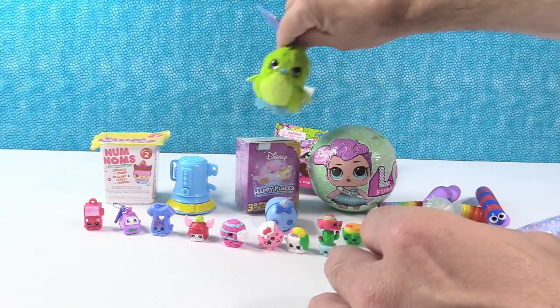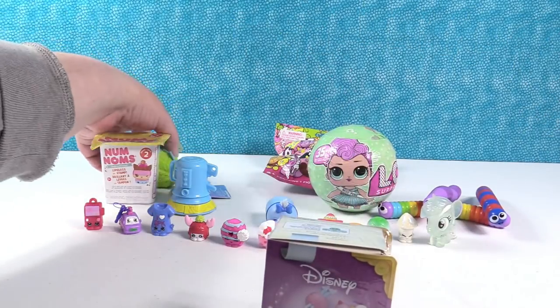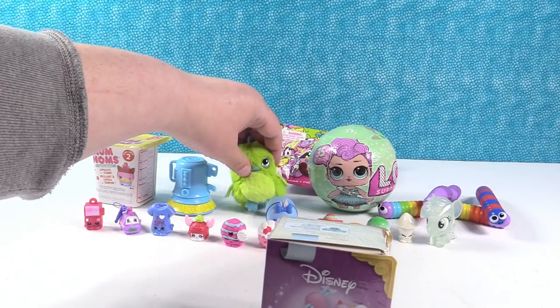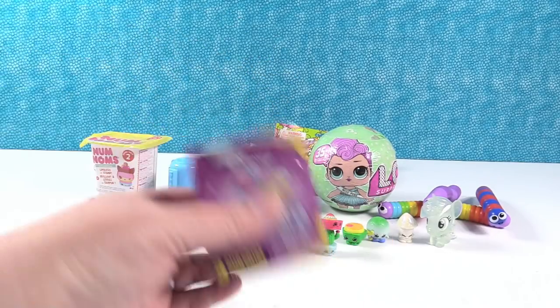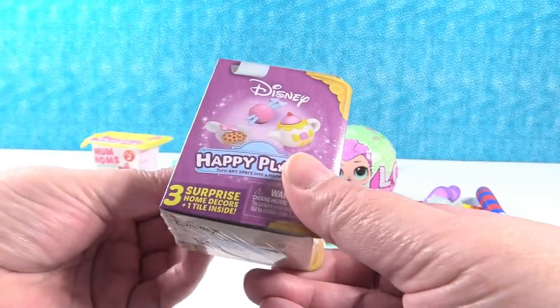Alright, a little green draggle — it's going to sit up there, or he's going to fall. I'm going to go ahead and open that and put the little draggle dude right here with Scrump. Disney Happy Places — these make me happy. You'll get three surprises inside.